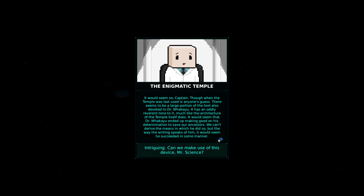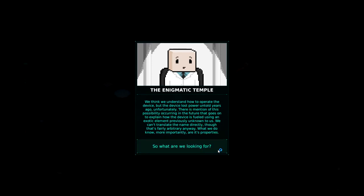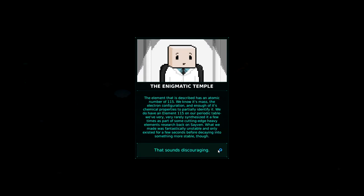Intriguing indeed. Can we make use of this device, Mr. Science? We think we understand how to operate it, but the device lost power untold years ago, unfortunately. There is mention of this possibility occurring in the future — it explains how the device is fueled using an exotic element previously unknown to us. We can't translate the name directly, but we know its properties. So what are we looking for? The element described has an atomic number of 115.